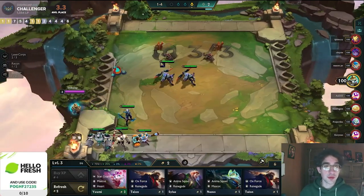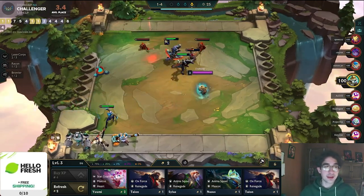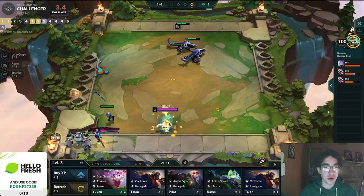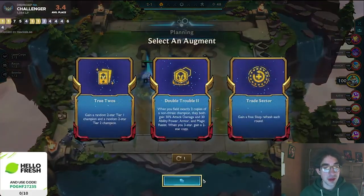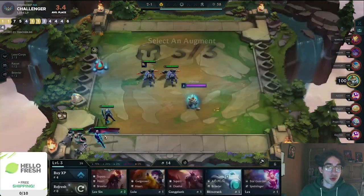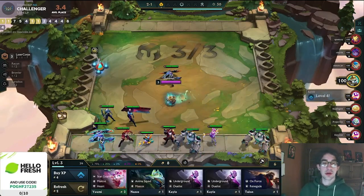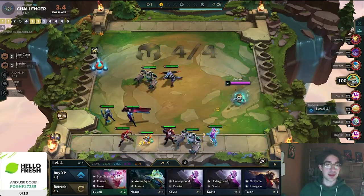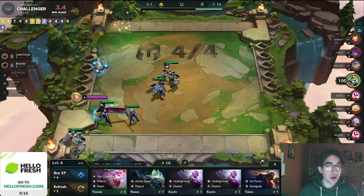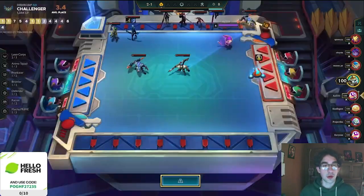He goes for BF Sword off of Carousel, attached to a Renekton. The funny part is that Renekton is a laser core unit and BF Sword is the component you need to make laser cores. He gets a couple more laser core units and now we get to see his first augment: True 2's, Double Trouble, and Trade Sector. He goes for Trade Sector because he believes that if he can just naturally hit all of the laser core units, that's strong enough to get him to level 8 where he can figure out exactly how he wants to play.